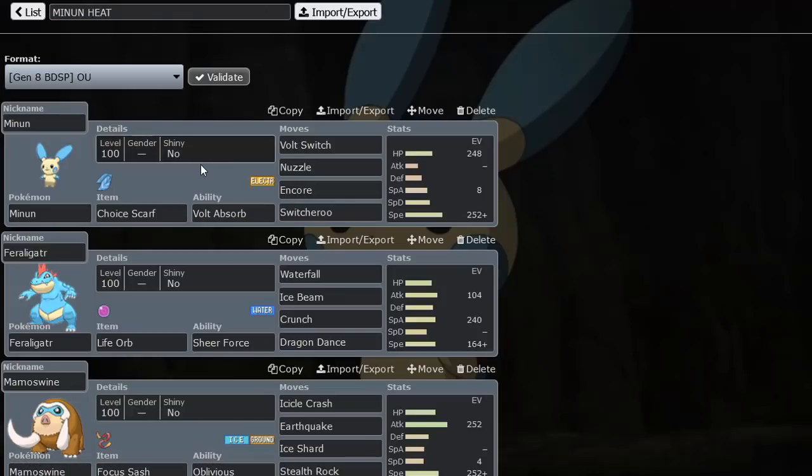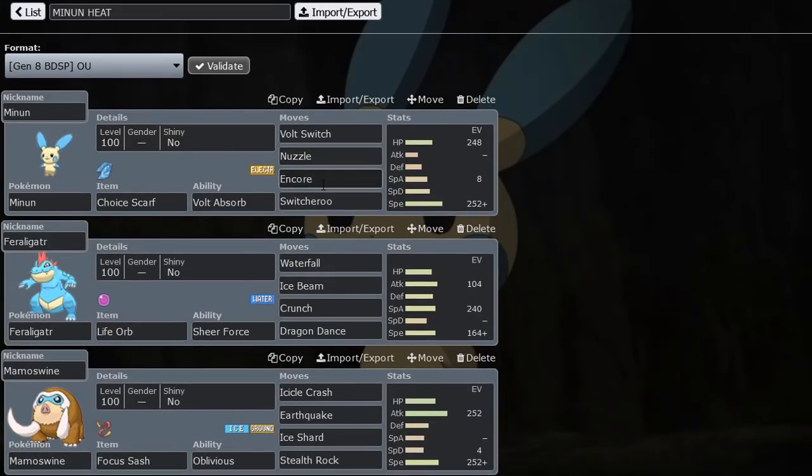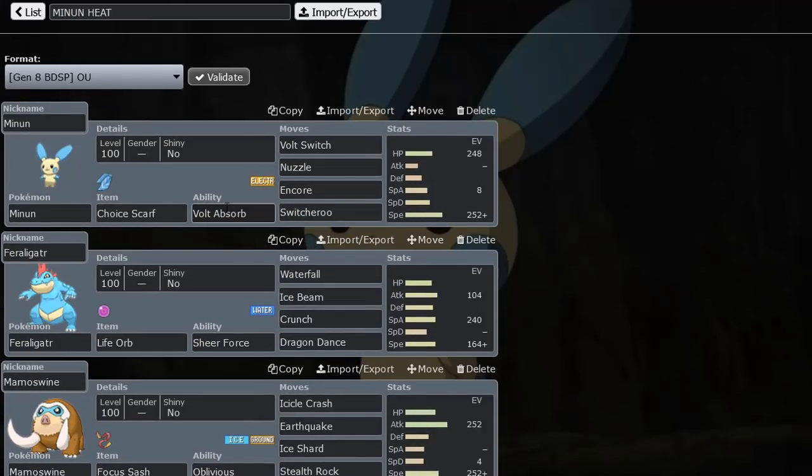As you can see we have Choice Scarf Minun with Switcheroo. The way this Pokémon works — I think it's a really unique way of using it. Initially I was running Nasty Plot with two attacks and Sub, and that wasn't great. Other Pokémon do it better. But this set is really cool because the utility it provides is just pretty nice. Switcheroo can lock a Pokémon into Choice Scarf — you can take away a Pokémon's item, like locking Blissey into a Scarf, rendering them a lot less useful.